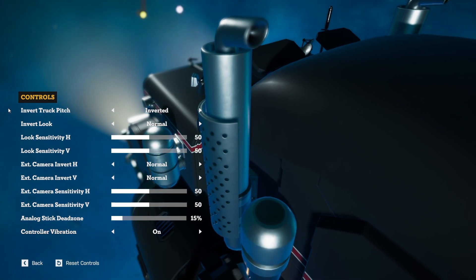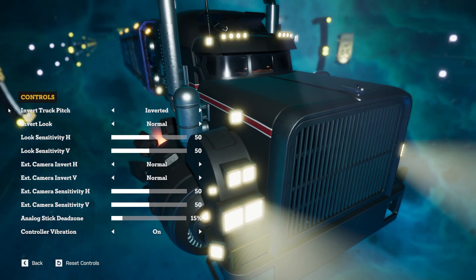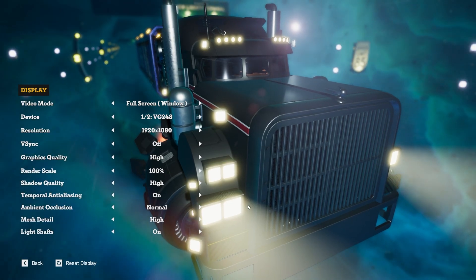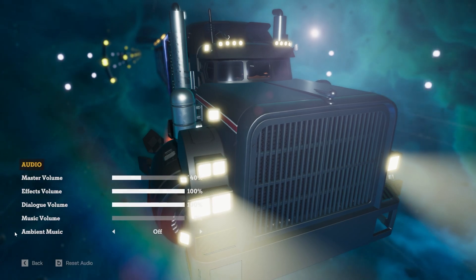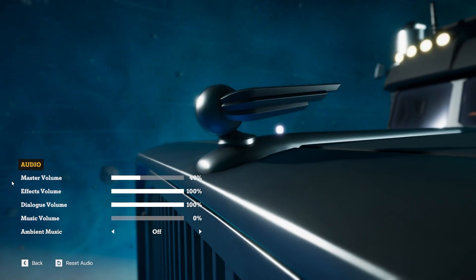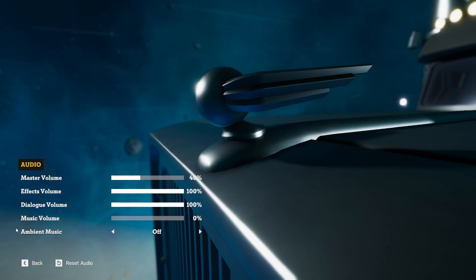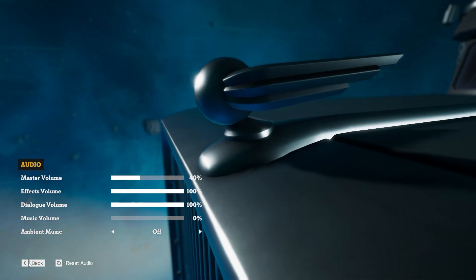For the controls, these are things like your pitch, sensitivity, and controller settings. Display is just your graphics settings - nothing extra to worry about. Audio is fairly standard, split into different categories. I have music disabled because of YouTube copyright, but you can adjust those how you want. Ambient music will play every so often while playing, so if you find that annoying you can turn it off.